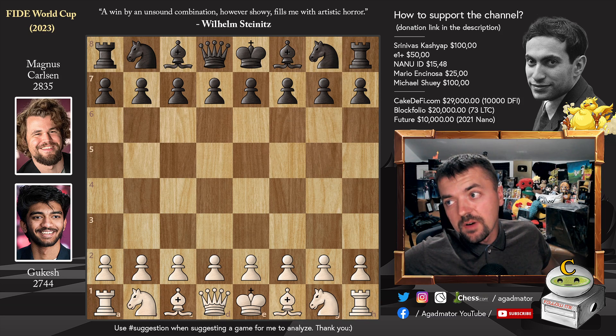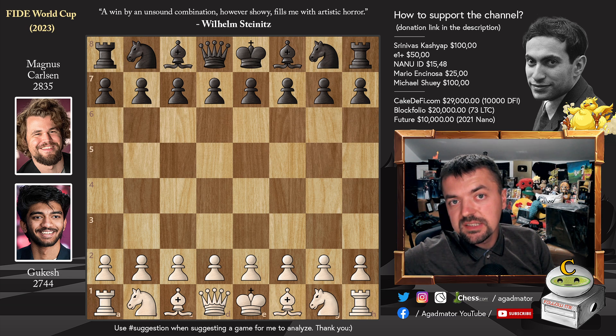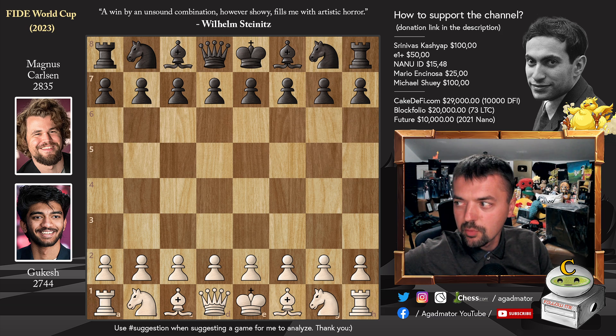Hello everyone and welcome to the quarterfinals of this year's FIDE World Cup. It is Gukesh vs Magnus Carlsen. This is the first decisive game that finished. Gukesh defeated Van Gaal in the previous round, Magnus Carlsen defeated Vassil Ivanchuk. It was a great match for both of them. But now they face each other and the goal is to enter the semifinals. Let's check it out — it's quite a beautiful game.